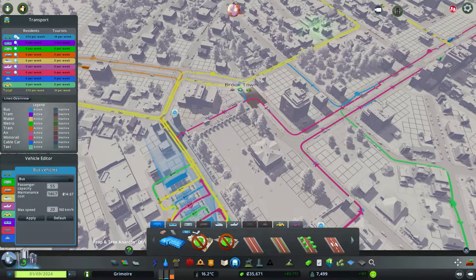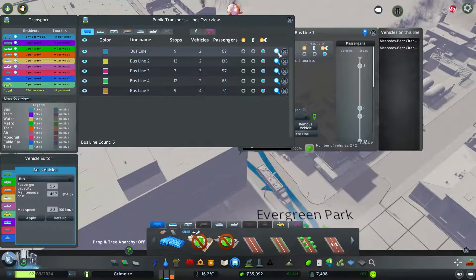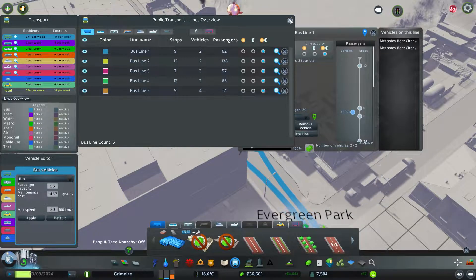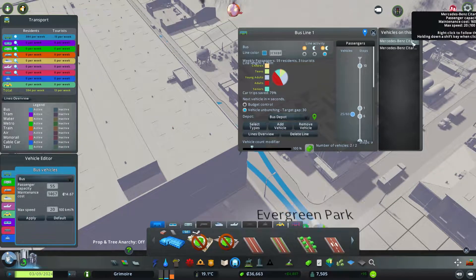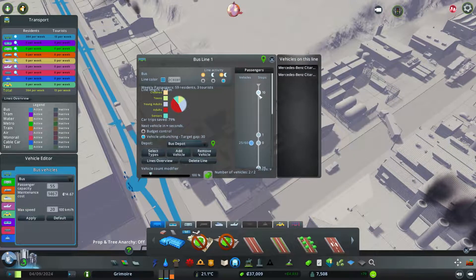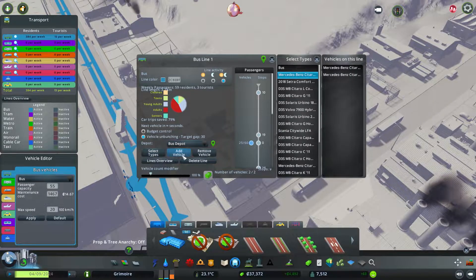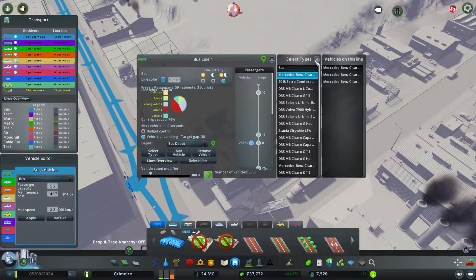Let me look at the bus lines at the moment. The blue line — we could probably replace it. We only have two buses and could probably add another one. Each bus carries 16 passengers, so we can definitely place a third bus on the blue line — bus line number one.